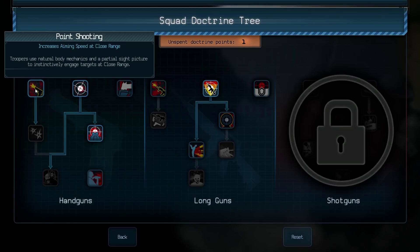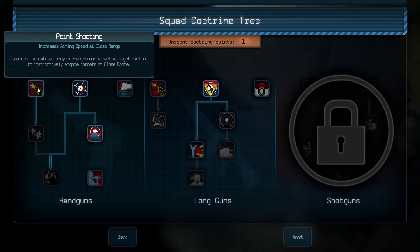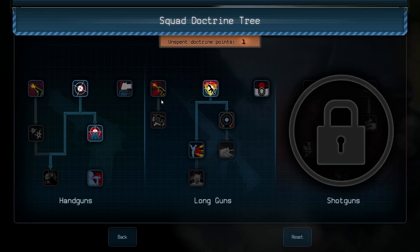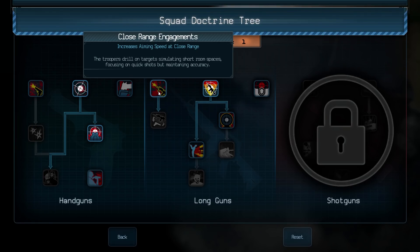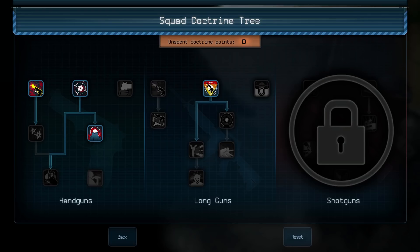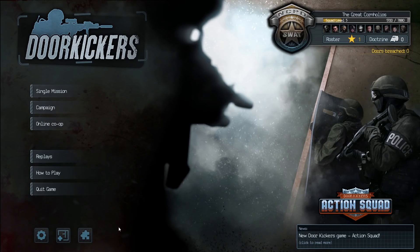I've not been on any levels yet where you get more than four cops. Doctrine wise - what does that one give us? Aiming speed at close range - could be useful. Faster handgun deployment. The troopers become adept at deploying the handgun after a maneuvering hit around obstacles. Let's go for aiming speed at close range. What does that do? Accuracy and recoil in cover. Yeah, it could be useful - or aiming speed at close range. Let's go for pistols at close range - let's get that done. People with pistols can shoot things better. I do like the fact that you can reset it if you want to redo the tree - if you realize everyone's got long guns you could reset it and get all these perks instead.